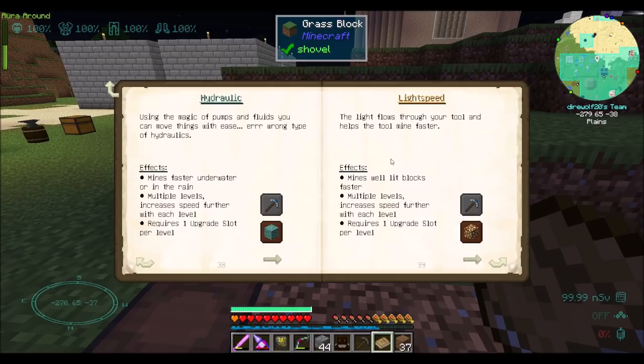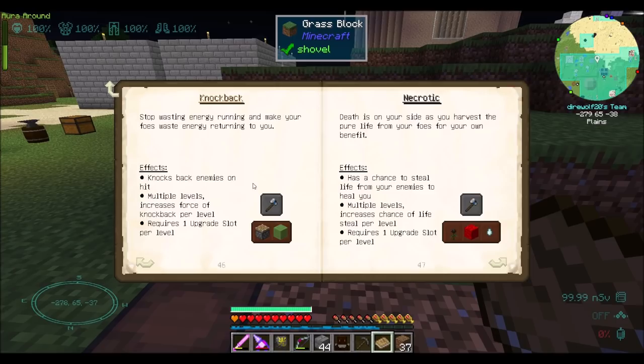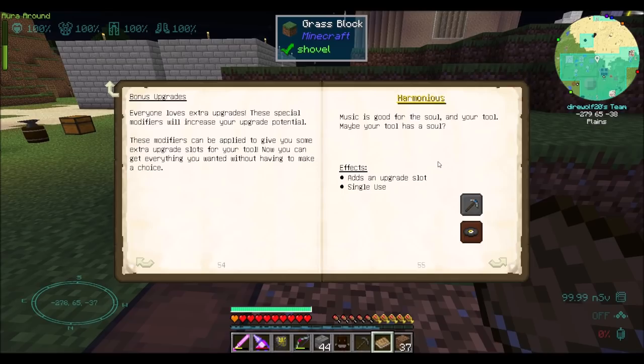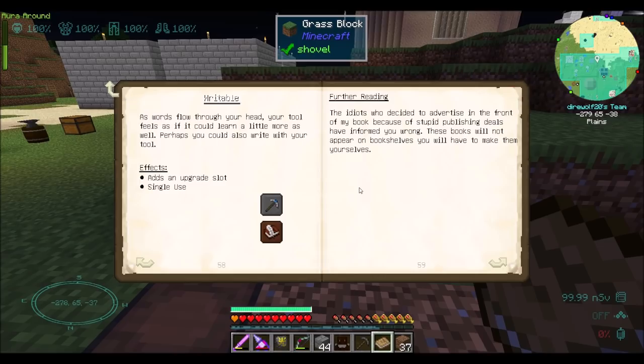A lot of the standard upgrades are there. You can now throw a Totem of Undying on to give it Soul Bound — that's kind of cool. You can give it Blasting with gunpowder, which will mine weaker ores faster. Lightspeed's interesting — mines well-lit blocks faster. There's Cooling, which increases damage to fire-based creatures. Necrotic has the lifesteal like normal. Piercing ignores armor. Overslime adds an overslime bar which is consumed before durability. World Bound basically grants immunity to external damage but no strength increase — it's like a weaker version of the Netherite upgrades. There are also ways to add upgrade slots: a music disc will add an upgrade, any kind of head, or an end crystal.